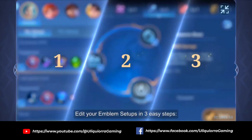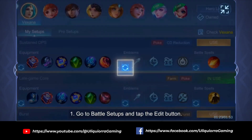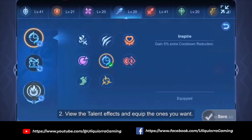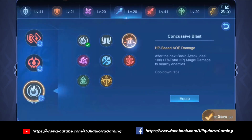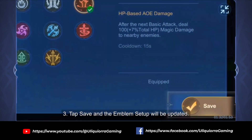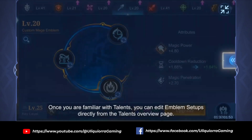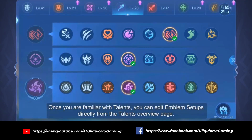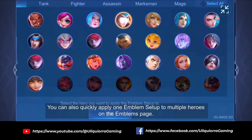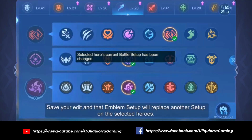Edit your emblem setups in three easy steps. One: go to battle setups and tap the edit button. Two: view the talent effects and equip the ones you want. Three: tap save and the emblem setup will be updated. Once you are familiar with talents, you can edit emblem setups directly from the talents overview page. You can also quickly apply one emblem setup to multiple heroes on the emblems page. Save your edit and that emblem setup will replace another setup on the selected heroes.